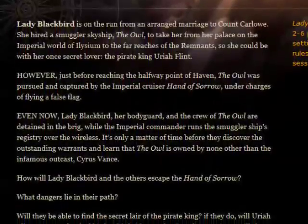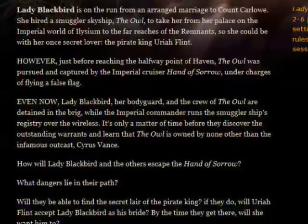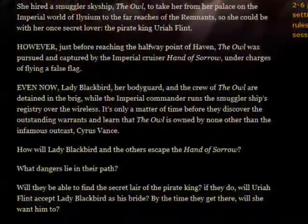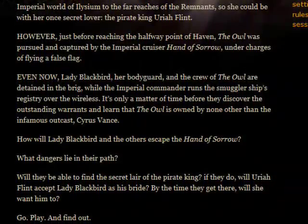How will Lady Blackbird and the others escape the Hand of Sorrow? What dangers lie in their path? Will they be able to find the secret lair of the Pirate King? If they do, will Uriah Flint accept Lady Blackbird as his bride? By the time they get there, will she want him to?